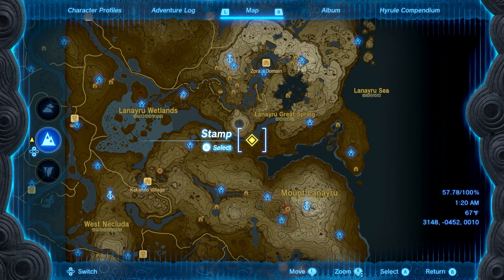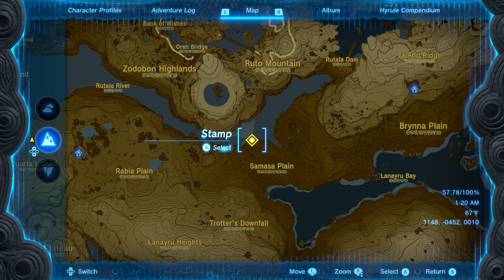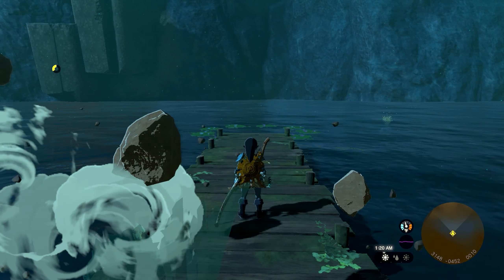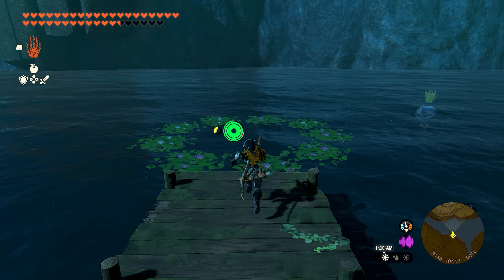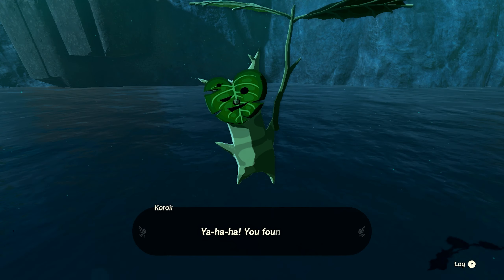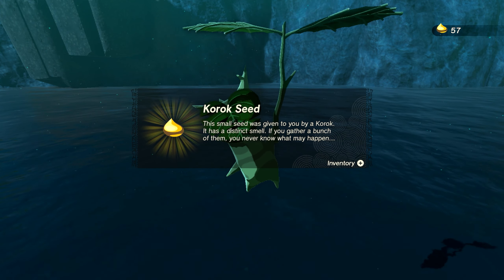Number fifty-six is going to be on the far northern side of the Samasa Plain. On your map there's a small dock that leads out into the river. Go to this dock and walk to the edge — you can jump off and dive straight down into a circle of lily pads, and you'll be able to get seed number fifty-six.